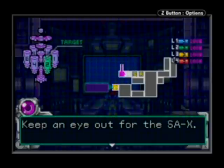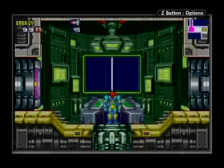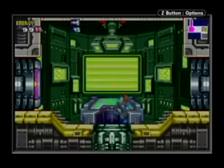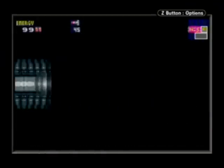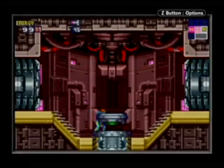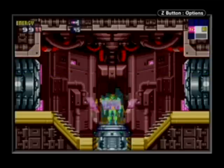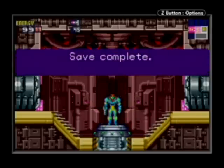Actually, like I said before, this is kind of a plot twist — well, it's not a huge one because there's a bigger plot twist later in the game. But yeah, there is an X mimicking Samus. I think this is a good stopping point for this episode. This has been Matt, and I'll see you guys in the next episode of Let's Play Metroid Fusion! See you guys in the next episode!